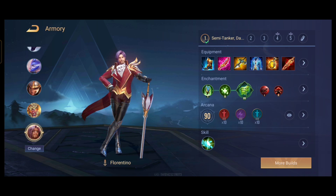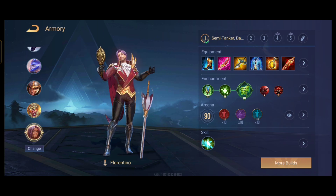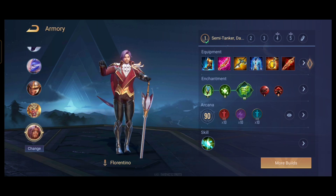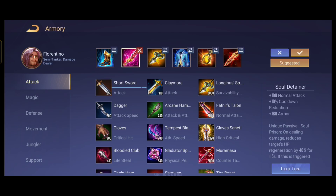The first thing I'm going to go over is the build, arcana, and enchantment, and then we can go over the combos and stuff. This is the equipment that I use. This one — the Soul Detainer — actually gives armor and attack damage. That is why I think it's better, and most of the DS laners that you will be facing will have lifesteal one way or another.